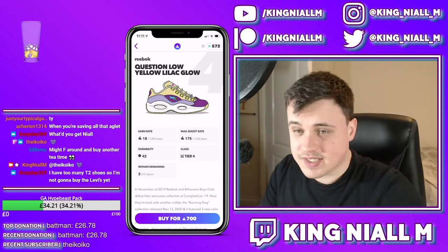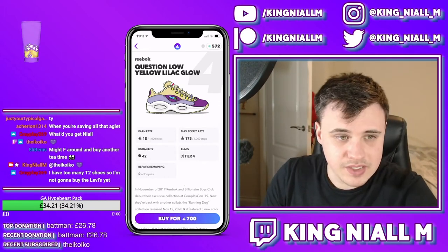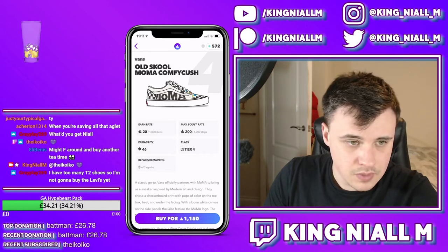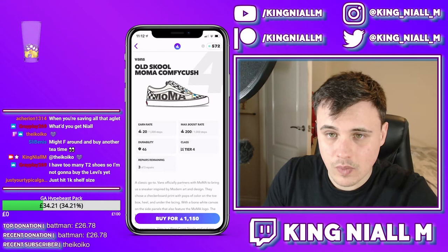The Vans Old School Museum of Modern Arts next - this shoe has an efficiency of 88 and 64 when using sneaker shine.